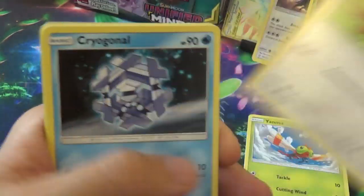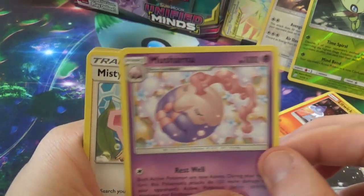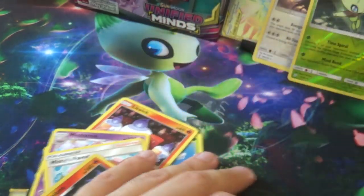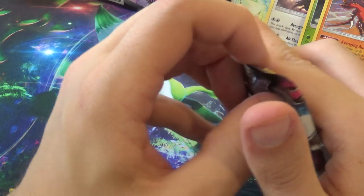I wanted the alternate arts, not the rainbows — they are actually a lot nicer. Next pack: Yanma, Yungoos, Cryogonal, Litwick, Drilba, Dark City, Mushana, Misty's Favour, Reverse Chandelure, and a Hollow Garchomp. I love Garchomp, but I don't think I'm a fan of that art.